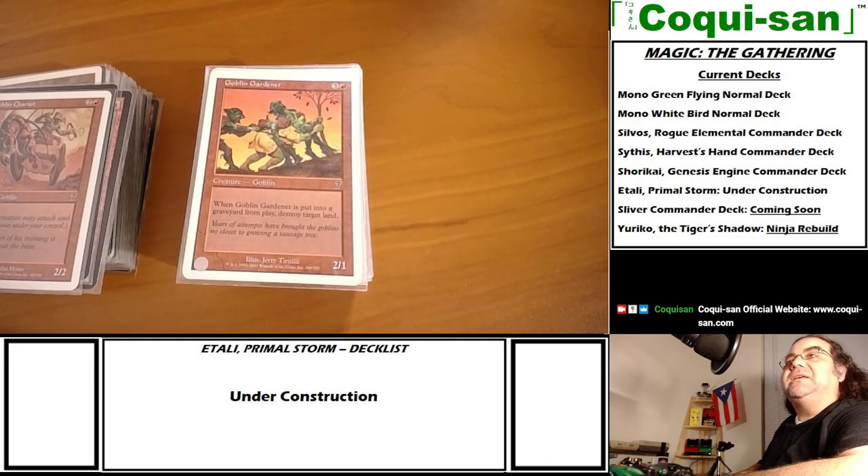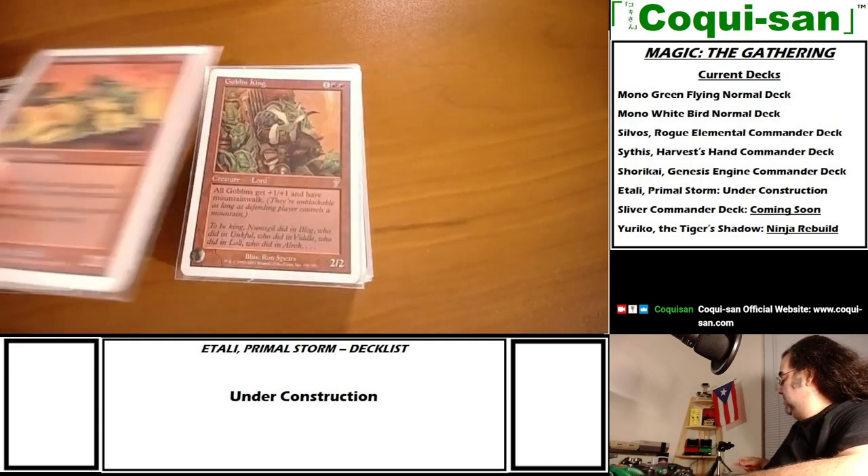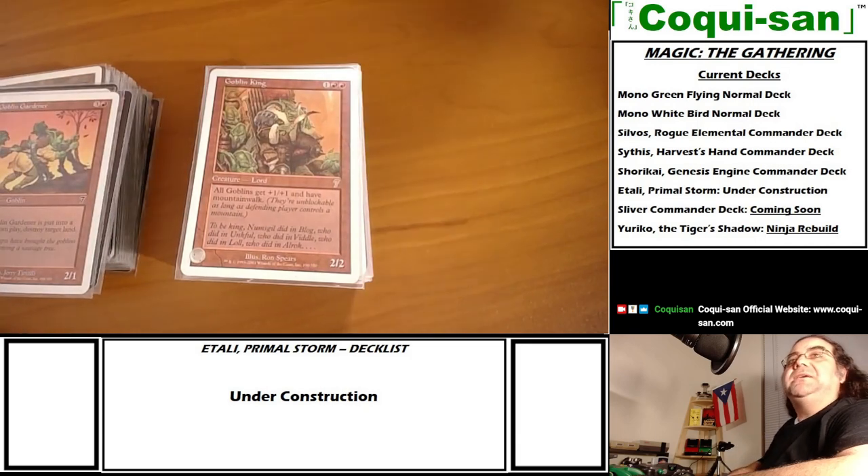Then there is Goblin Gardener - when Goblin Gardener is put into the graveyard from play, I get to destroy target land. Then there is the Goblin King, which is a goblin lord - gives all goblins plus one plus one and mountainwalk, which is a pretty big deal especially if I'm up against red.